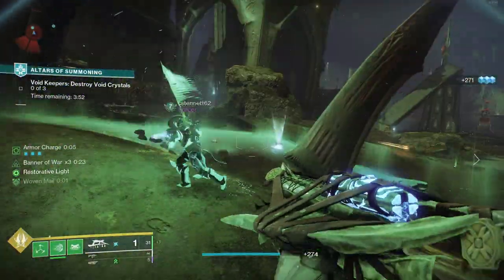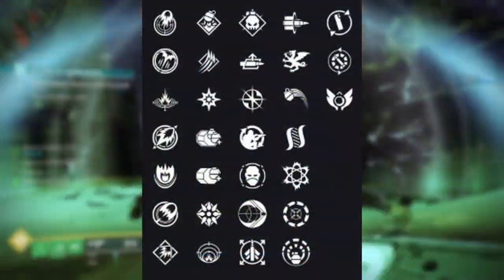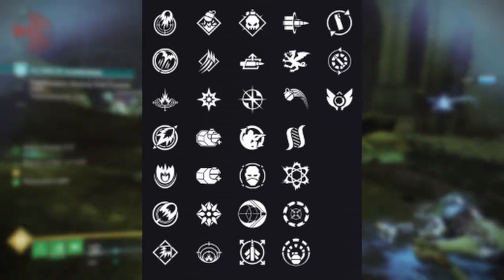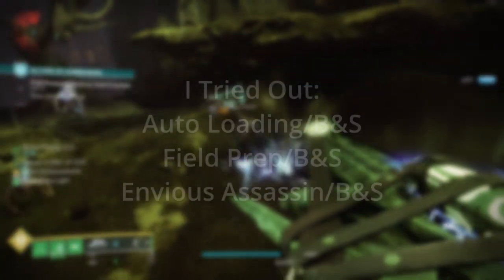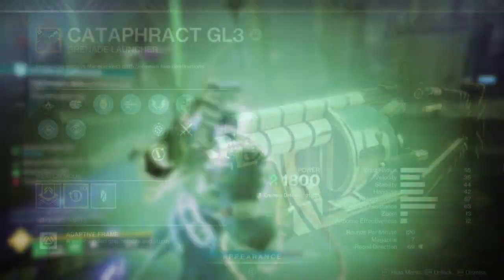Cataphract, however, has some of the best sets of perks of any grenade launcher in the game — even better perks than I would say for Wendigo — so how does its damage stack up? Here's the rolls that I did testing with, and I did get the best results out of this roll here, with Envious Assassin and Bait and Switch.